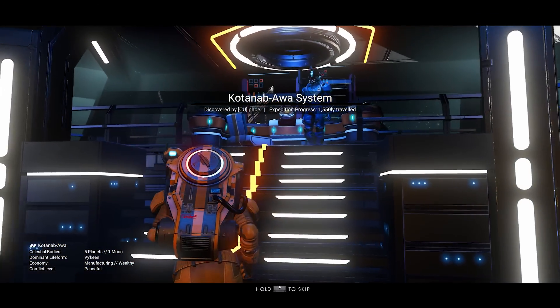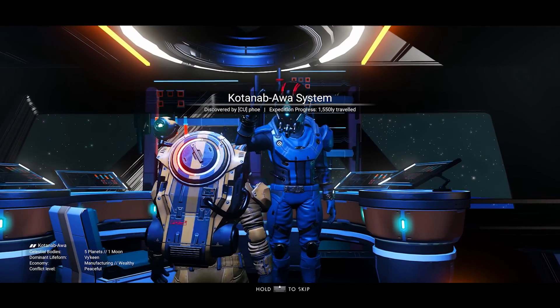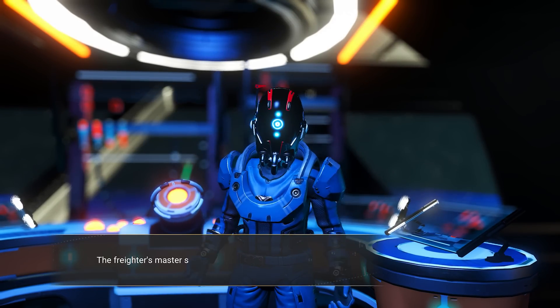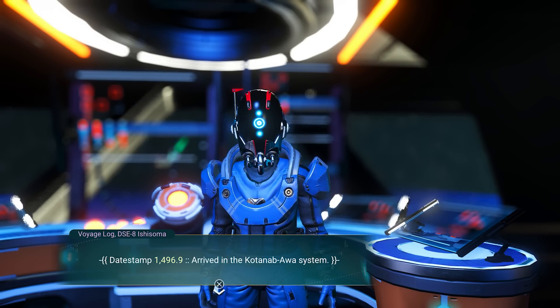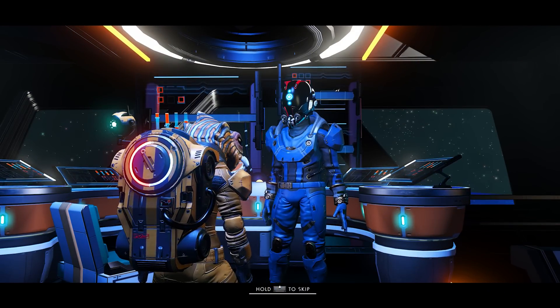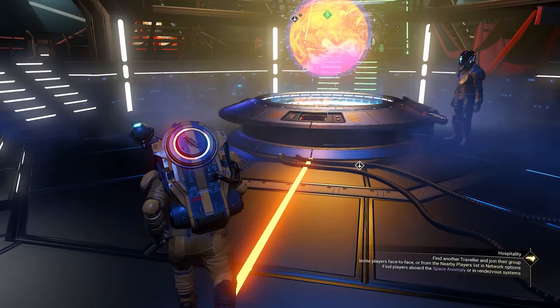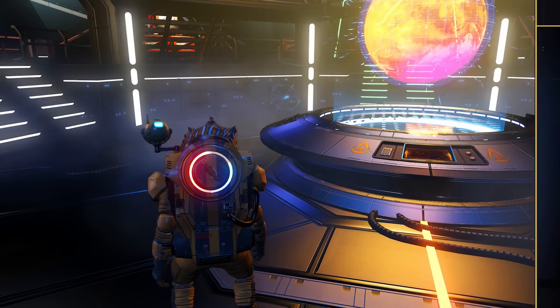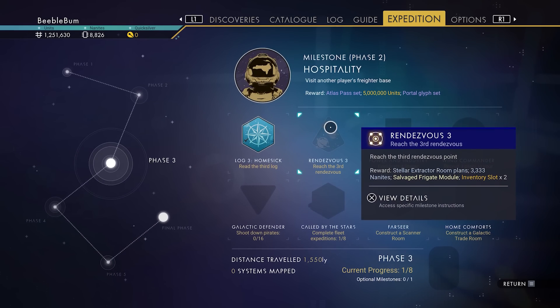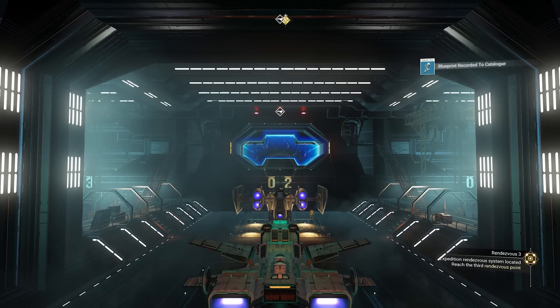We have arrived at rendezvous 3. Let's talk with the commander here, which is going to give us the next log. That gave us the mission log. Let's also unlock this mast stone. Next milestone: reach rendezvous number 3 — that's what we just did.